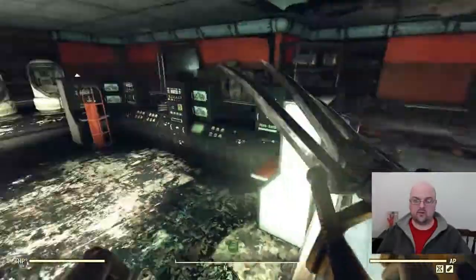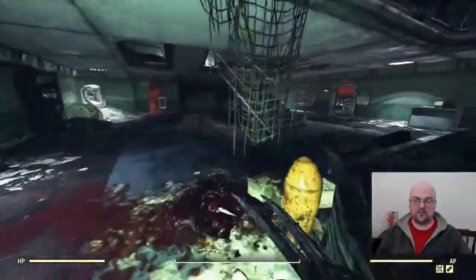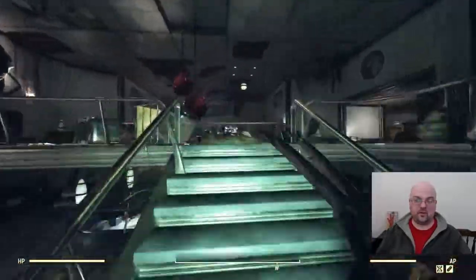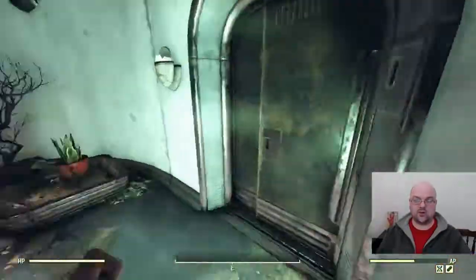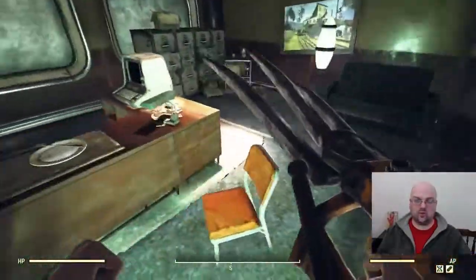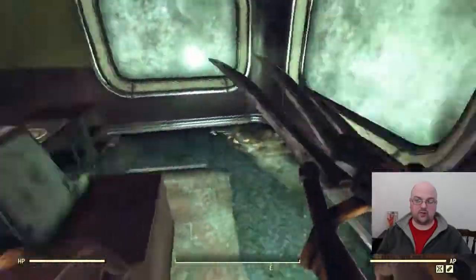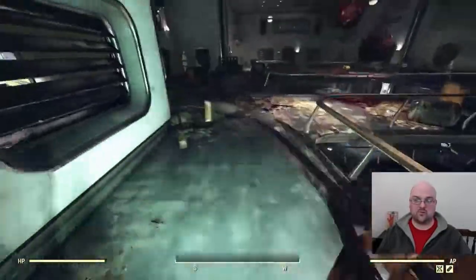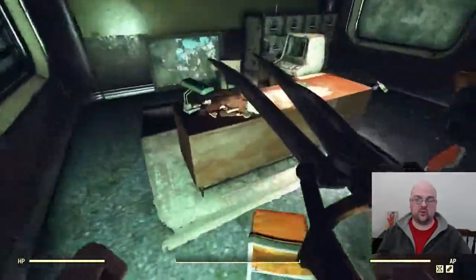That area is done — now we go upstairs to the very top floor, clear out these offices, and then the run is done. At that point I'll find a workbench and show you all the goodies we got. It's not a super difficult run — fairly straightforward. You're basically just making big loops every time you get to a floor.